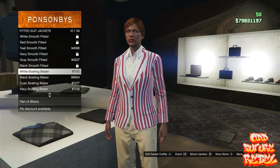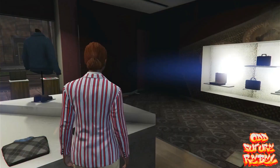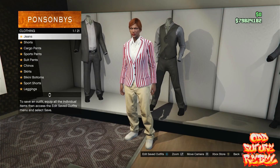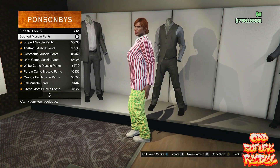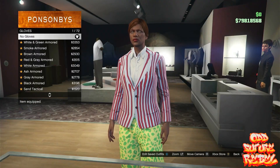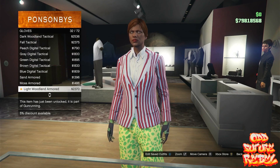Go over to the top section, then go over to Fitted Suit Jackets and buy the White Bolding Blazer — it should be number 10. Then go over to the Pants section, go to Sport Pants, and buy the Spotted Muscle Pants number 1. Once you've purchased those, go over to the Gloves and purchase the Light Woolen Armored Gloves number 32.